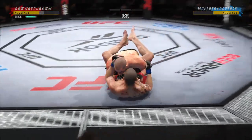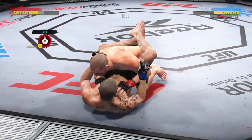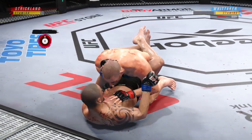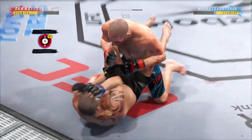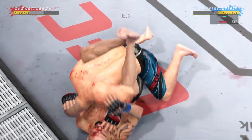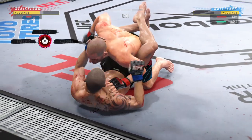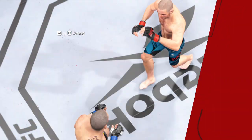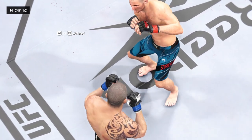Oh, that was a really nice takedown — push him off, push him off! Ground and pound strike there now. Win the scramble. Let us now check out some of the action in that round, DC — there was a whole lot of it, including a stunner upstairs that nearly closed the show.